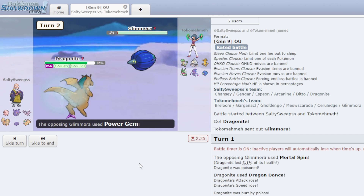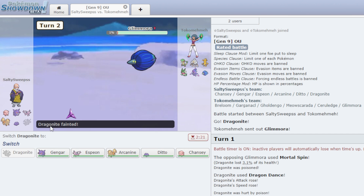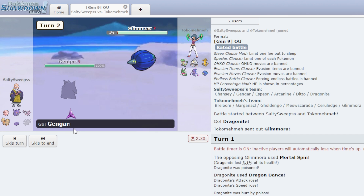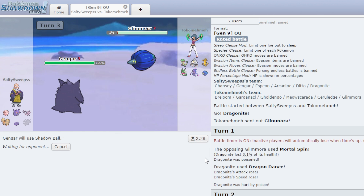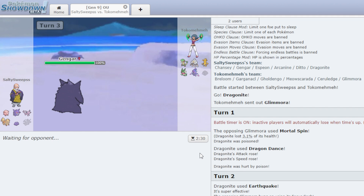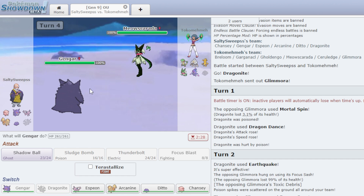He gets Toxic Debris, so we have one layer of Toxic Spikes to worry about. He used Power Gem — I thought he was going to set up hazards but he doesn't. I go Gengar because I outspeed and can get rid of the Toxic Spike. Shadow Ball and we get the kill. Now it's a 5v5 — I think I can beat this team, especially with Gengar.